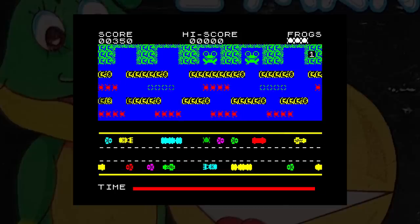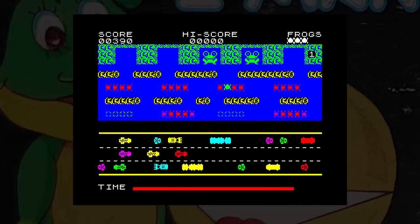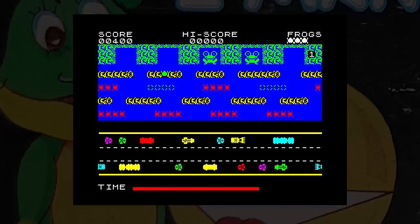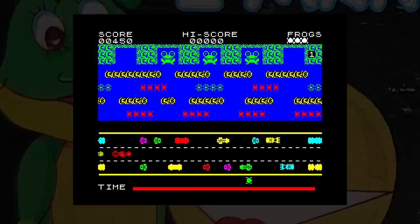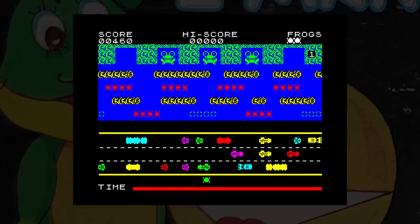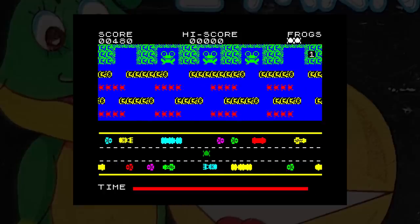You all know Frogger — you guide your frog home to the lily pads at the top of the screen. This frog can't swim, so it has to use the logs and turtles to get across the river. I played this for a while when I really should have been reviewing it, so let's hope the other game is equally as good.